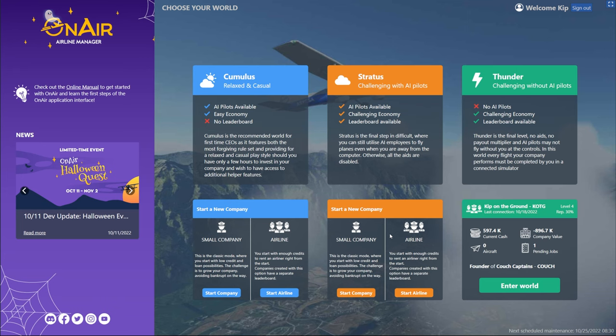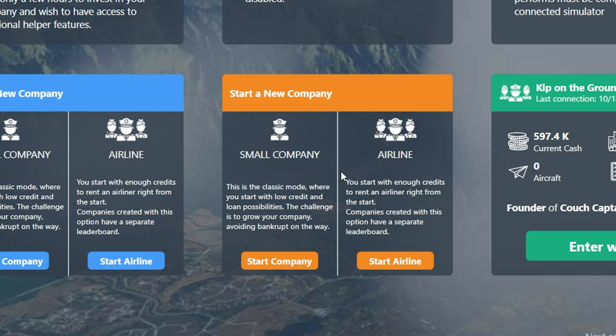Once you decide which world you want to start in, when you look at the bottom, you'll see you have two options. You can either start as a small company or as an airline. Small company is kind of the default way to start out. But if you want to jump straight into flying jets, you're going to want to choose the airline option instead. The only difference is really that with small company, you start with 10,000 credits. And as an airline, you start with 1.5 million credits, so it can get you into a jet faster.